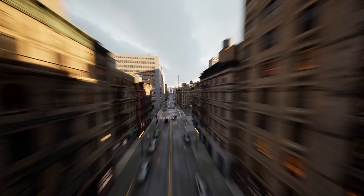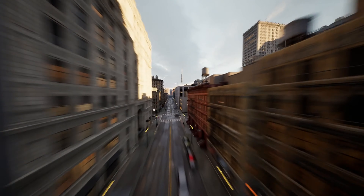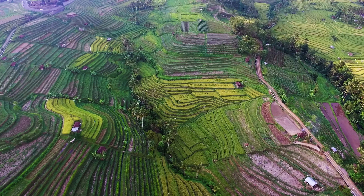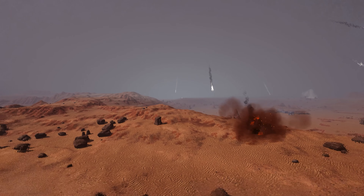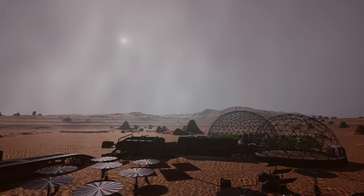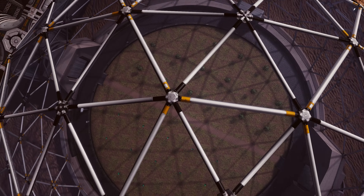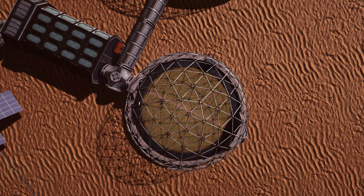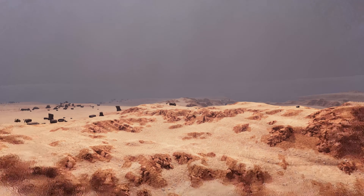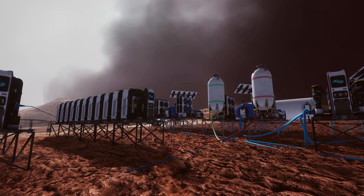The human species is an integral part of the ecosystem on Earth and relies on energy derived from plants. As we strive to colonize Mars, replicating this interdependence will pose a significant challenge. Growing plants will be crucial to our survival in the harsh and inhospitable environment of the Red Planet, characterized by residual atmosphere, sandstorms, and infertile soils.